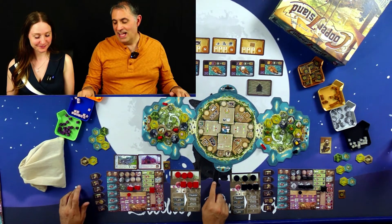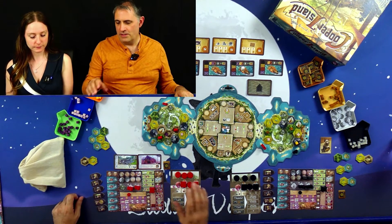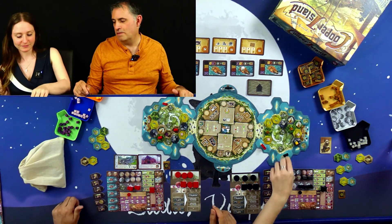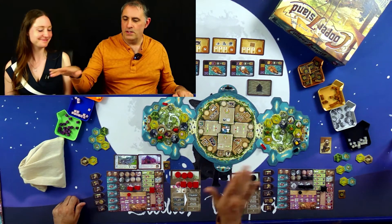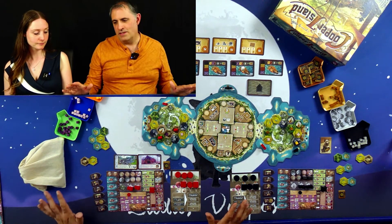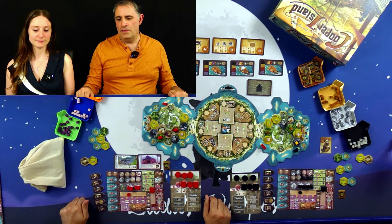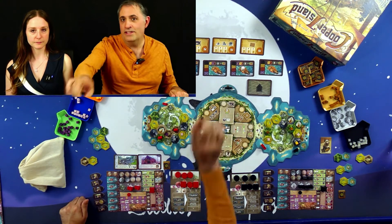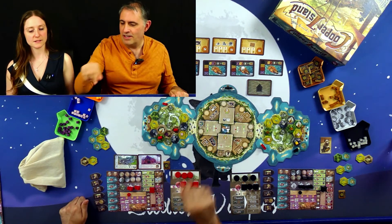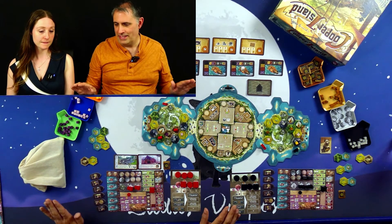Every time you stop where there's an icon, you get a benefit. The game scores points based on how far around the island you've got your boats, with each stopping space worth one victory point at the end. There are other victory points too, which we'll discuss in depth later. There are also ships to deliver cargo to that are taking cargo back overseas - apparently the only cargo of any value is cloth and gold.